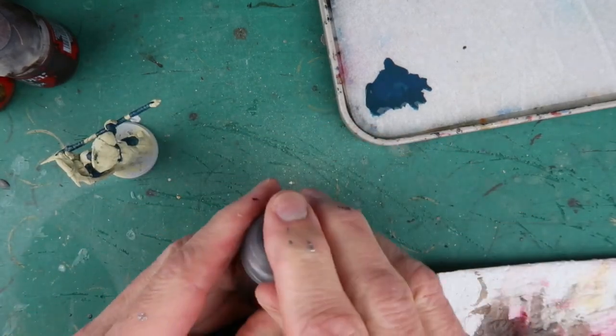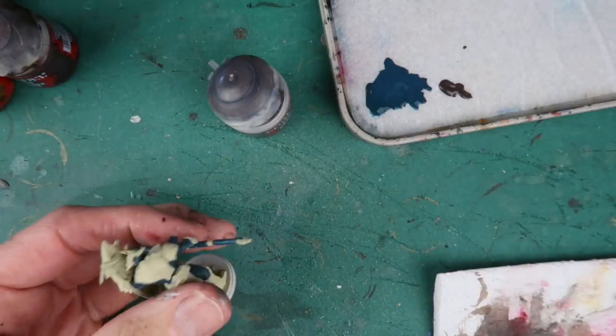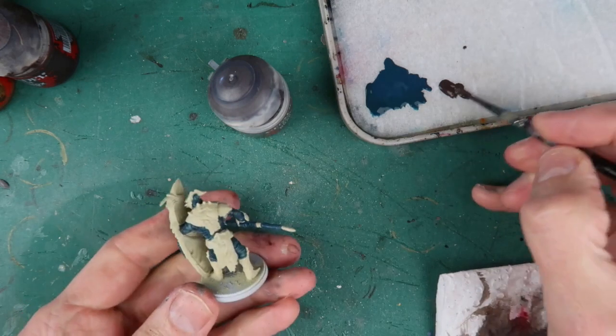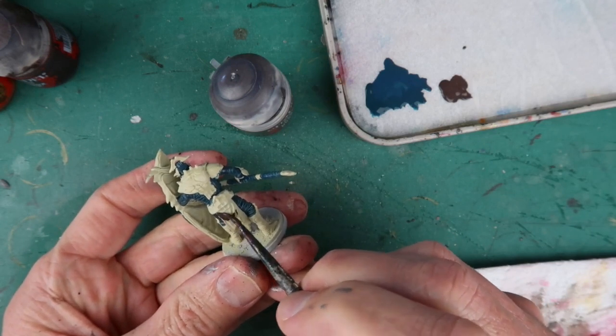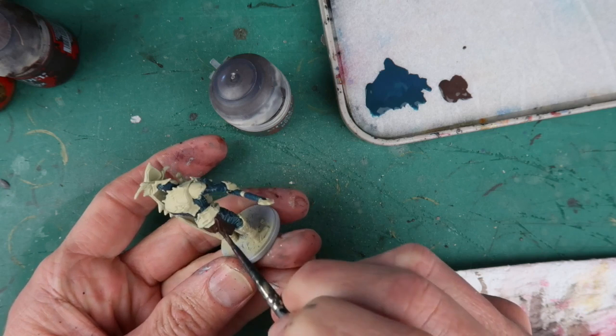Finally, there are some other areas of material draped over the figure, and for that I'm using Dryad Bark. It goes very nicely with the Incubi Darkness — it's a nice dark brown colour. So I'll be painting in his loincloth or skirt and any other areas of cloth that are just draped from the figure.